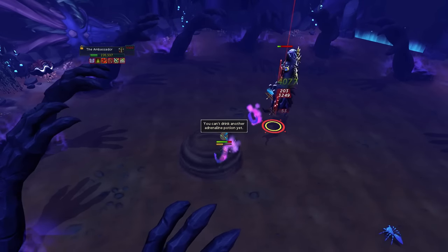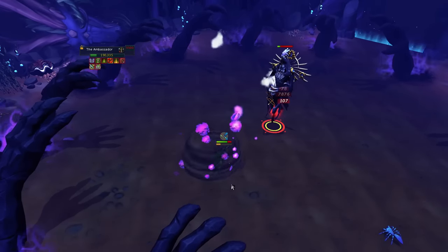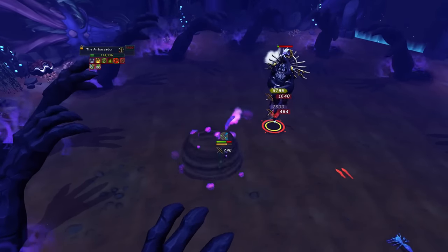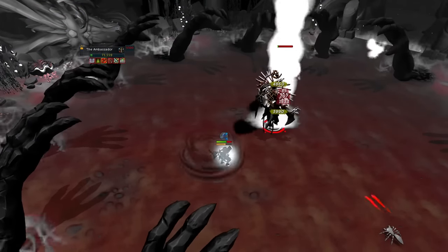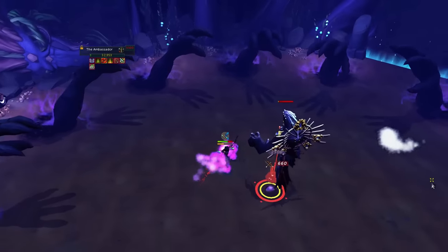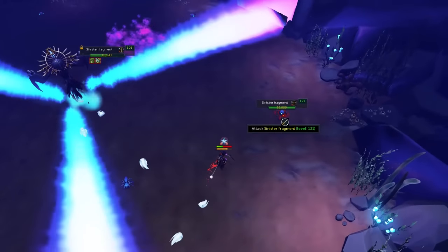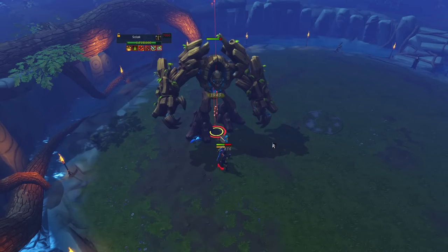Combine those arrows with weapon poison+++ potions, cinderbanes, quorum incense sticks, and the vampirism aura or blood reaver for extra procs, and you have a poison damage machine gun — hitting 4,000, 5,000, 6,000 poison damage so often. This just makes the final phase of the Ambassador an absolute breeze and allowed me to get around a 25% faster kill at the Ambassador than with just Ruby Becriminal Bolts and Hydrix. It's so powerful that I don't see a reason to ever use a different combat style at this boss.